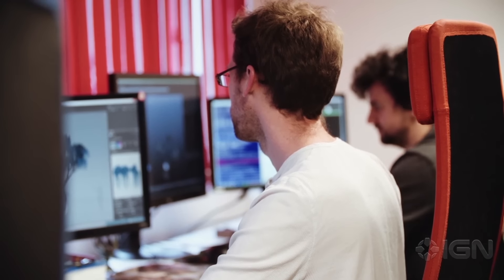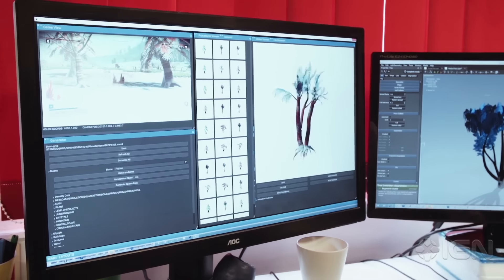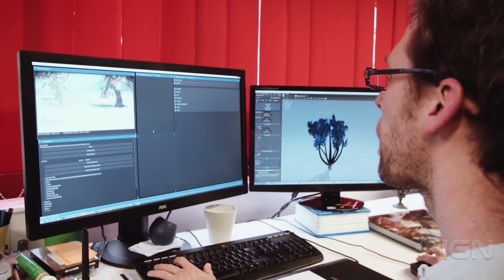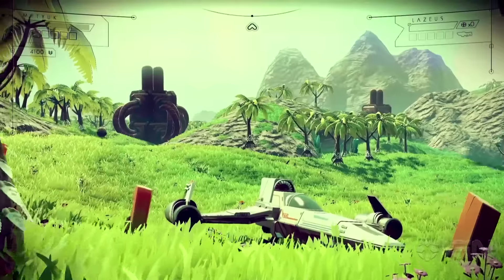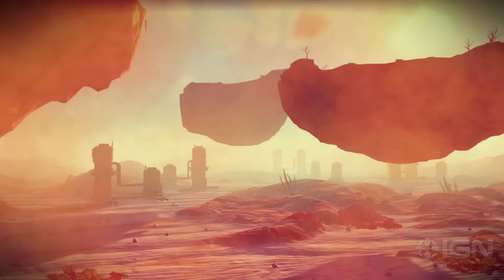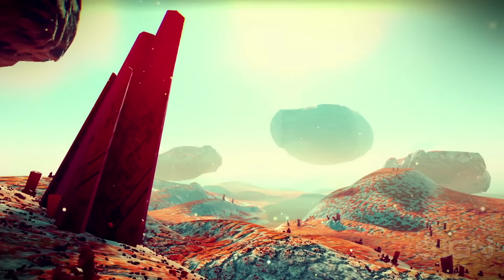It's very easy to create a system that produces thousands of different-looking objects or trees, but to actually create a system that produces thousands of interesting-looking objects — things that you, as an artist, might build by hand — that's where the system becomes really difficult. So we have a really complex colour theory system where everything obeys rules, like leaves having complementary colours compared to the grass, and the same goes for silhouettes. If a planet is very hot, everything becomes a little bit more dried out and you get sharper shapes. A planet has a personality — that's kind of what we're going for.